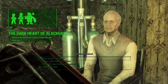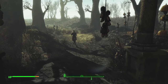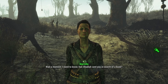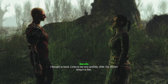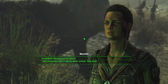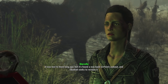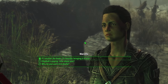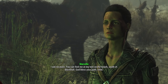Marcella then appears and intercepts us: 'Has Obadiah sent you in search of a book? Listen to me very carefully — that book is known as the Krivbechne, and it's a thing of evil purpose. The Blackhall family has a long, evil history with the book. It was lost to them long ago, but it's found its way back to Point Lookout and Obadiah seeks to reclaim it.' We tell her: 'If I do get it, I'll consider it.' She says: 'I ask no more. You can find me at my tent on the beach, south of Blackhall. God bless your path, child.'